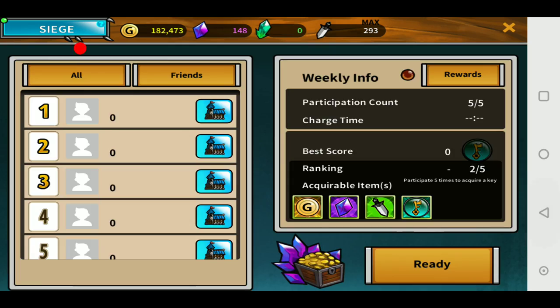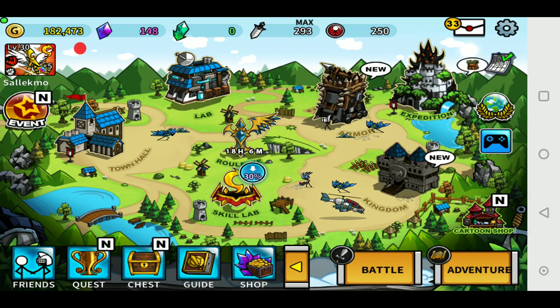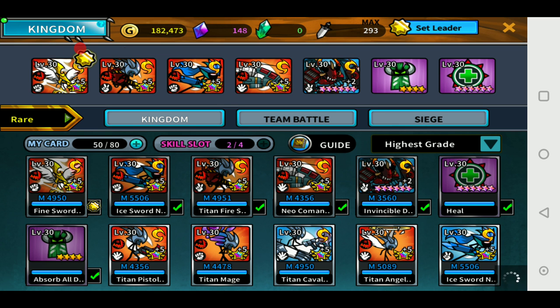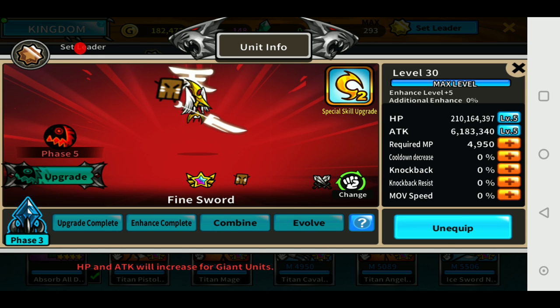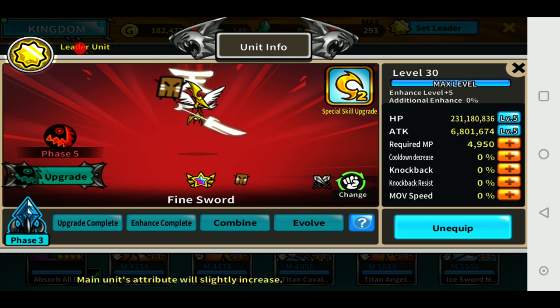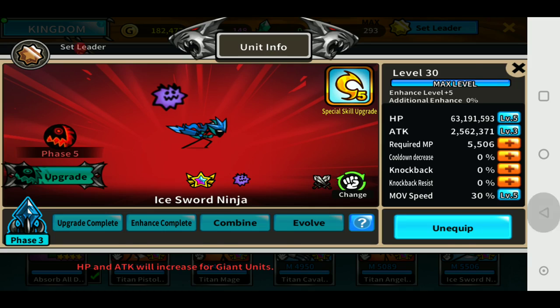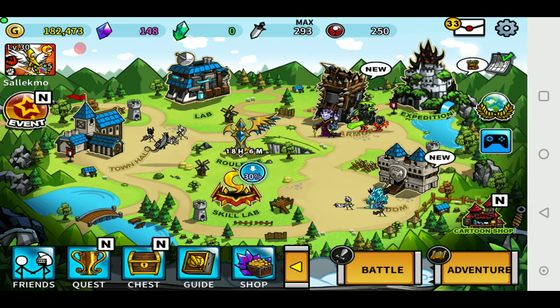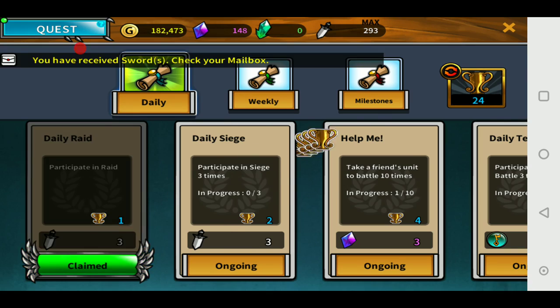It's finally done. I now have the official Fine Sword — phase 5, level 5 HP, attack, and skill phase 2, also set as a leader. Without him as a leader these are his base stats, but with him as a leader it's even more: 230 million HP and 6.8 million attack — much more than any other unit you could possibly have, unless it's a Warby.